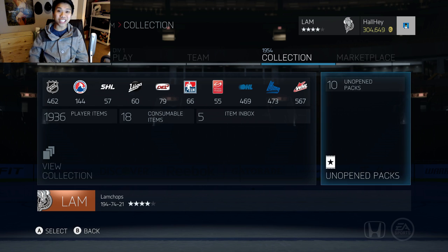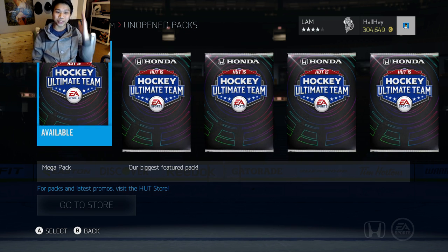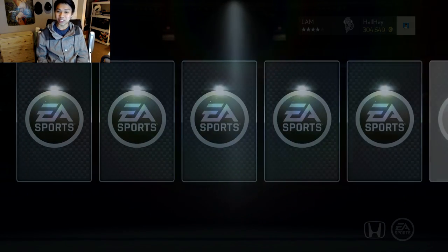As you can see, we have 10 unopened packs, but they aren't just any type of packs — these are the 35k packs that were out a couple of hours ago. By the time you guys see this, the video will be posted Friday night. We have five packs here and I'll save the other five packs for the next episode. Let's get right into the first one — hopefully a Player of the Game card, Jonathan Bernier, or even a PK Subban would be nice.